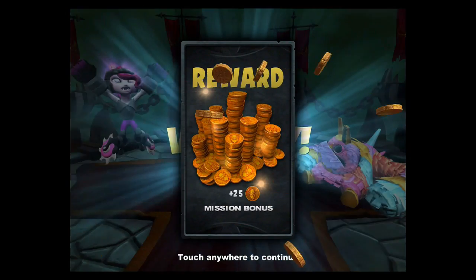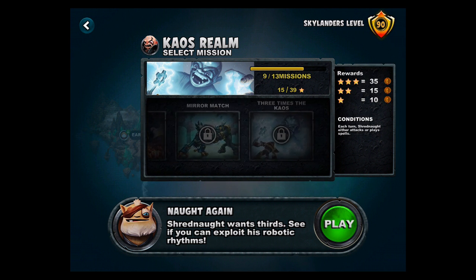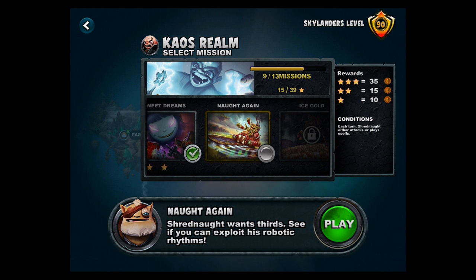Two stars — that's gonna be hard to beat. We've got our 50 spells quest complete. Four more missions to go. All right, well that'll do it for today. Next up: Shrednaught Wants Thirds — see if you can exploit his robotic rhythms. Each turn Shrednaught either attacks or plays spells — you have to pay attention and really know what your spells are going to do. I think the blitz deck should be able to handle it. We're level 90 now — that's pretty high.